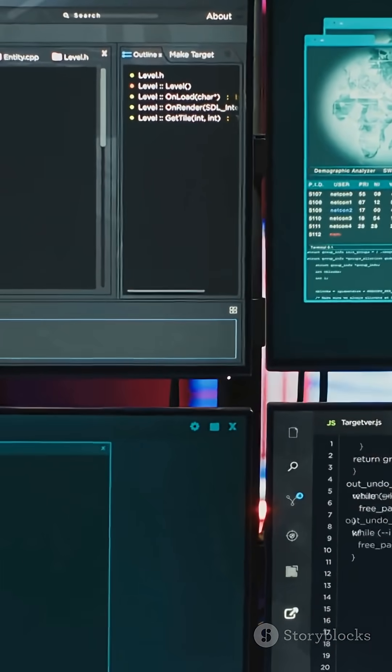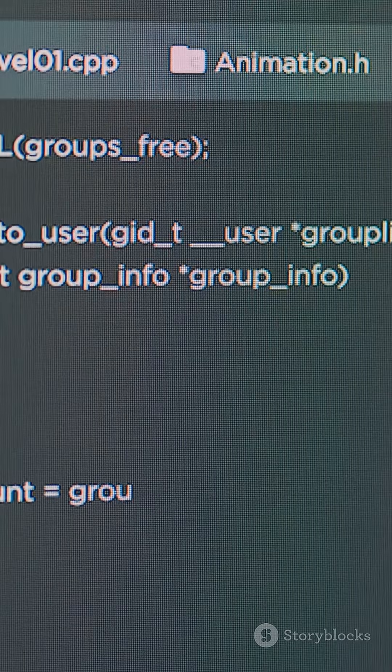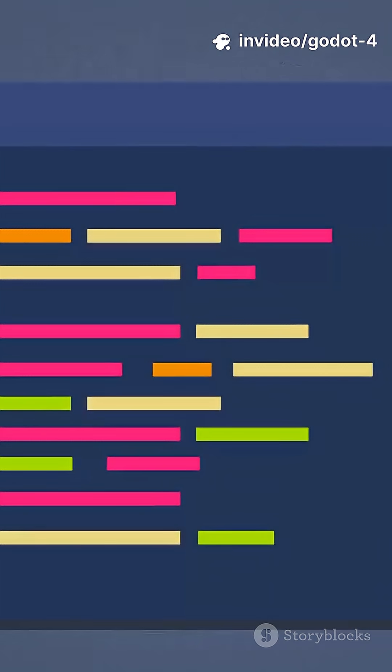Seventh, GDScript 2.0 — stronger typing, faster execution, smarter autocomplete, cleaner signal syntax, and snappier coroutines. I refactor a pickup system in minutes with fewer null surprises and better errors.